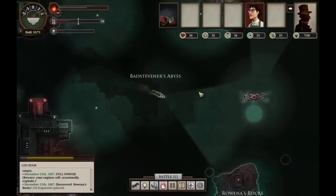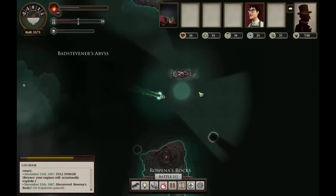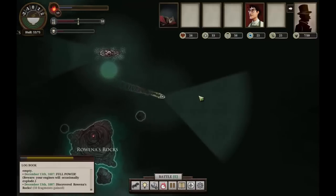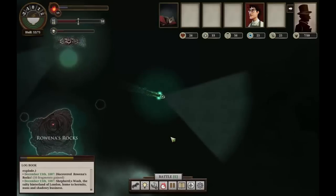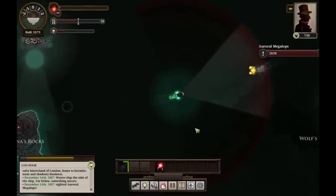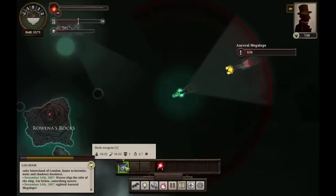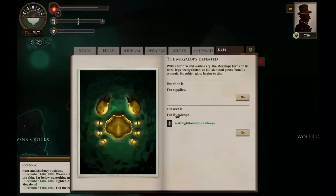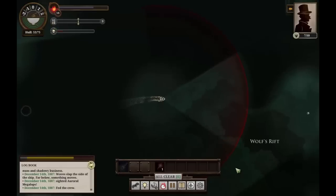We've discovered Rowena's Rocks — more fragments for us, more secrets to gather, all of which will allow us to boost our skills for the future. We are slow, so a better engine might have been a good purchase, but our currency would have been better spent elsewhere. We have a good deal of distance to travel before we even get to new lands. Our hull is still damaged from previous engagements. Let's see if we can kill this beast in a single blow — not quite, unfortunately, but we take it down with a second shot before it can hit us. We will dissect this megalops as well for knowledge.